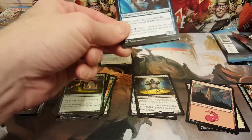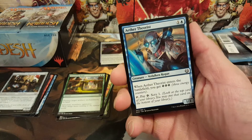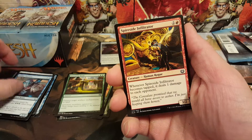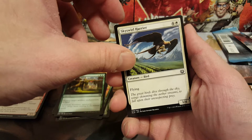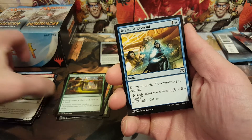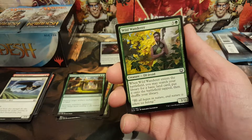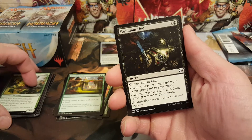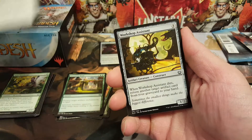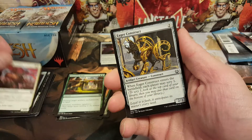Alright, Chandra pack, let's see how we do here. Going to start it off with an Aether Theorist, Spireside Infiltrator, Skysovereign Harrier — flying, three-four, four-five. Alright, Dramatic Reversal — tap all nonland permanents you control — not bad at all actually. Wild Wanderer, Fortuitous Find, Workshop Assistant, Glint-Sleeve Artisan, Eager Construct.